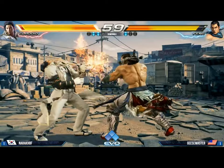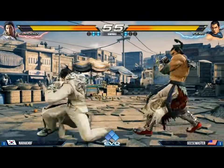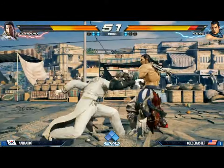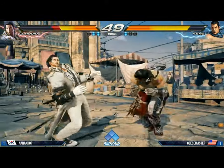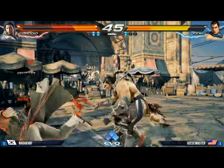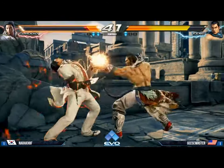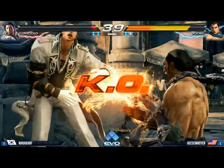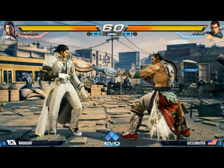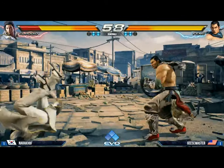Low pokes, hopkick — down two. Nice block there. Low poke again. Backing up, nice work there. He gets the modified combo — not quite enough for a wall situation, but he gets the pressure. He's in the corner. Geese Master just quickly stole that round. It's a blow up. Final round between these two — he gets a big down back four, huge damage.